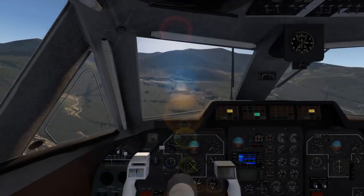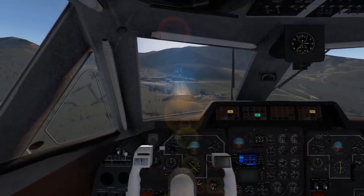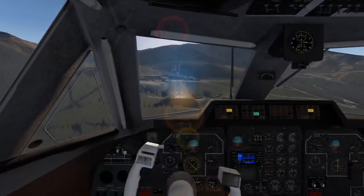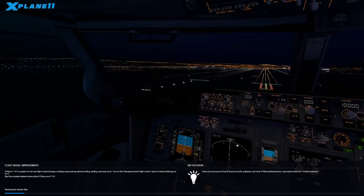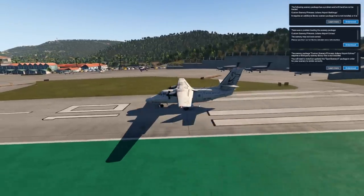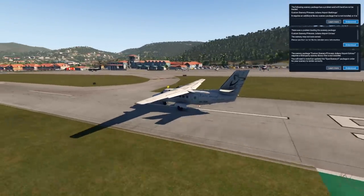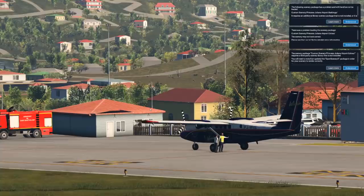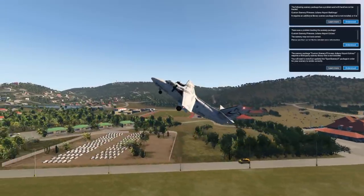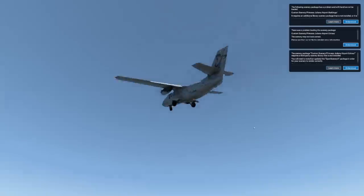Another factor is that this plane operates on very small, short, and dangerous runways, so a lot of crashes are caused by human error. I'm pretty sure there were some LET planes operating at Saint Bartholomew before. Anyway, let's take off — that was a very quick takeoff. This plane is pretty powerful and quite small.